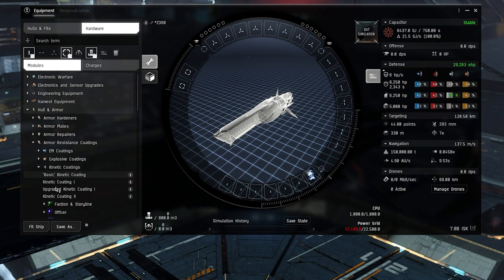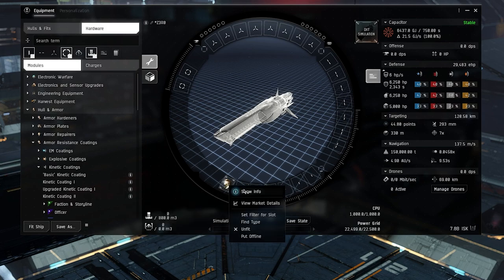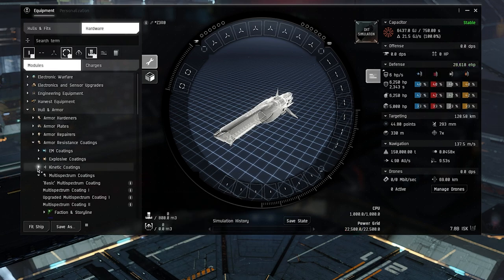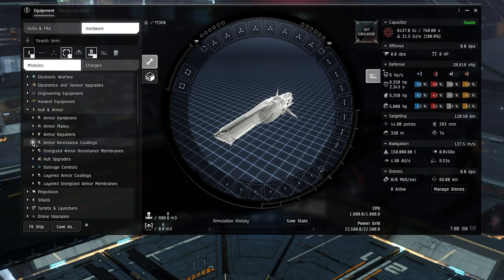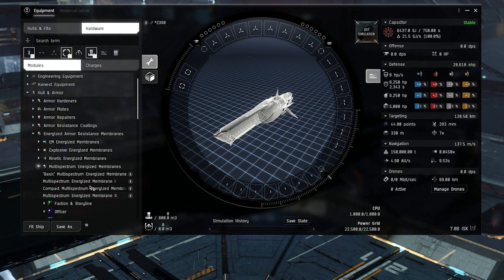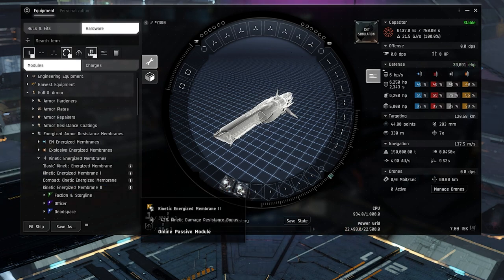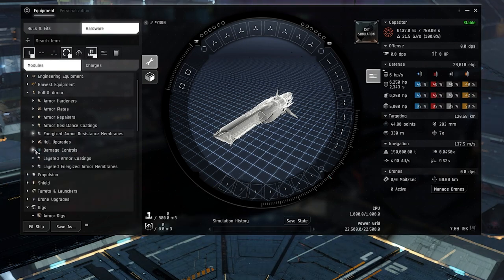Armor resistance coatings come in one for each damage type plus a multi-spectrum. The kinetic Tech 2 gives about 30% resistance based on skills — passive modules that increase the given resistance type. The multi-spectrum gives less but spreads it across all four. Energized armor resistance membranes are similar but give a little more resistance — about 42% versus 21.6% for the multi-spectrum — while using a little more CPU.